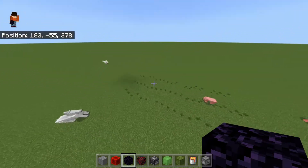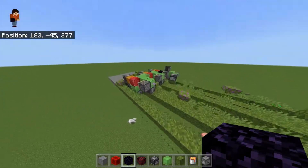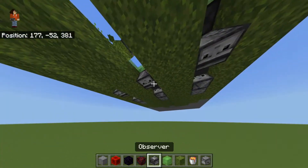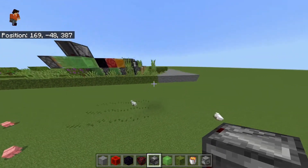Another problem with this machine is that there's a bunch of moss blocks here. I'm sure there's a way we can get lava in play and then remove those moss blocks and everything, so we get less item lag and everything like that.